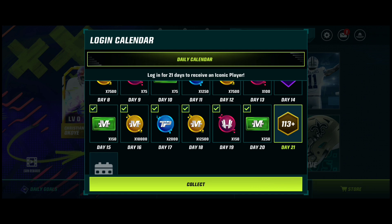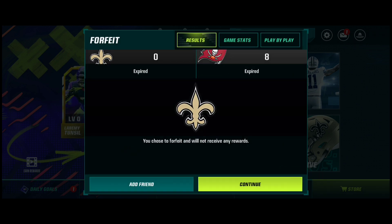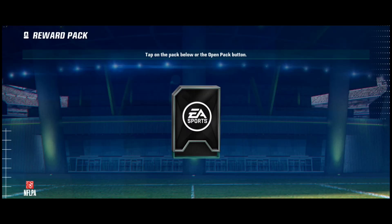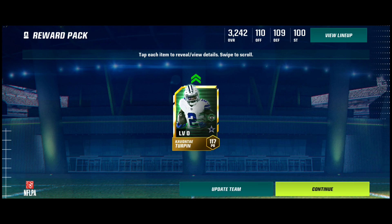Let's go ahead and collect the 113+. I'm hoping to get one of the 117 Headliners or 119 Campus Heroes — that's really what I want. If I get a 113, it's okay, but I hope I don't. So here we go in 3, 2, 1... Oh my god, I'll take that! I got one of the Team of the Week limited time players — Gavante Turpin!